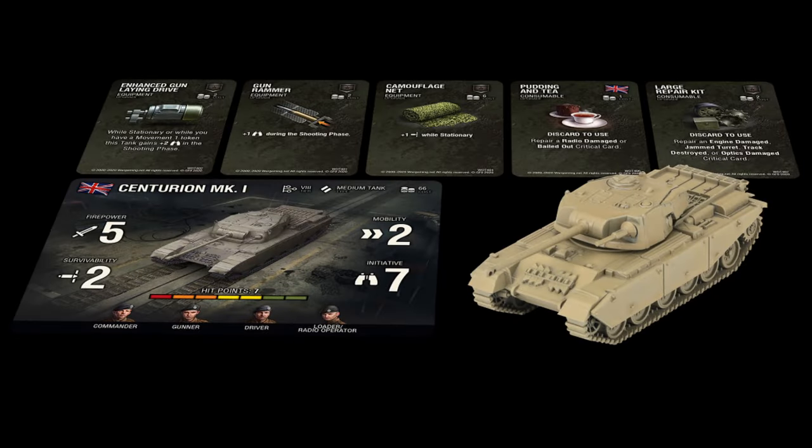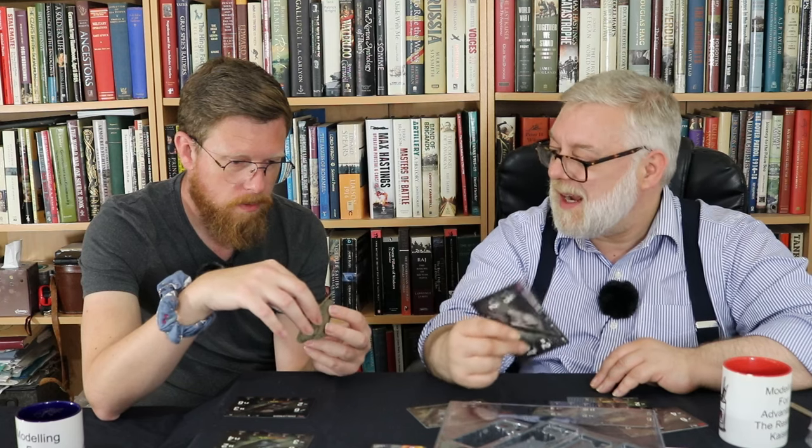Stat-wise: Centurion is Britain's post-war tank, immediate post-war. This is a medium tank. It's 66 points — it's got firepower 5, not 6. Mobility 2, survivability 2, initiative 7. So for firepower 5, initiative 7 is going to get 7 hit points. Only the standard 4 crew positions. This is just like an upgraded medium tank. I assume it's not got a particularly big gun with firepower 5 — it's going to be a 90 mil or something. But that initiative 7 on a card — a lot of cards will give you bonus initiative, but they're all working off that base. Initiative 7 as a mainline tank at 66 points — I love that. You love the Cromwells for that, don't you.